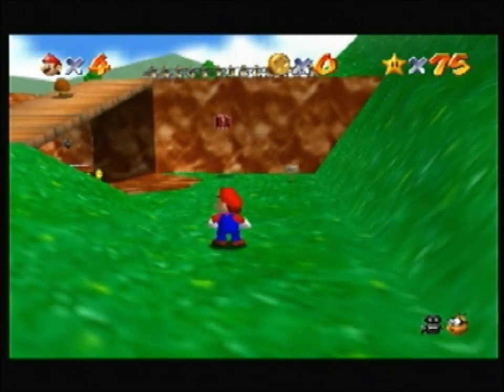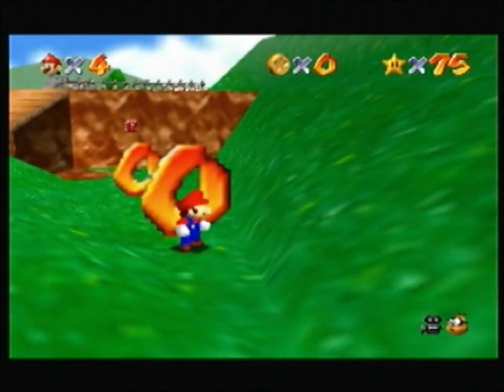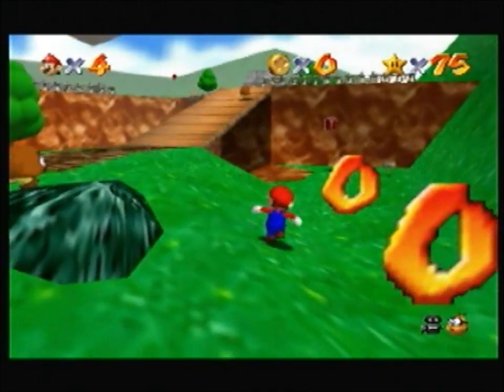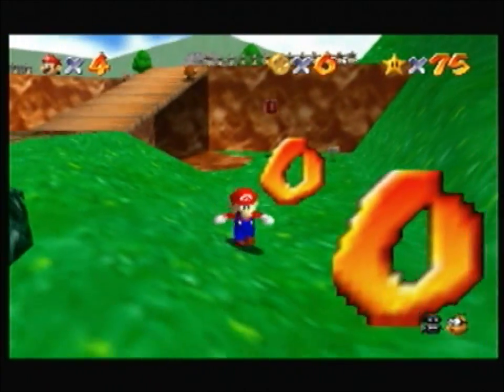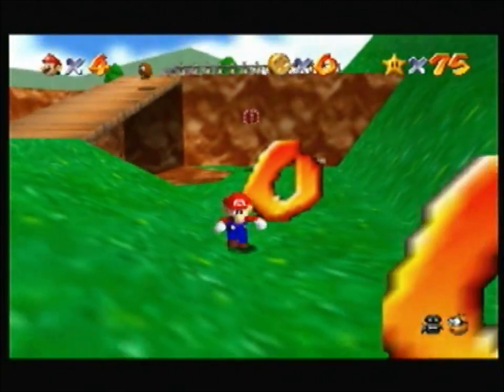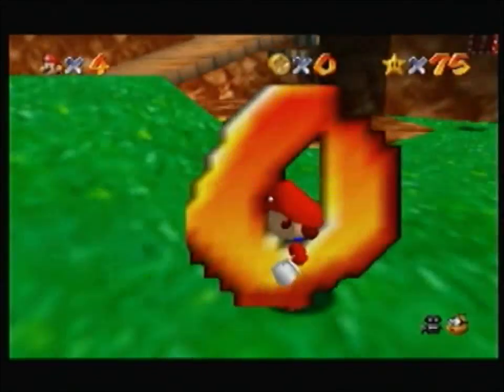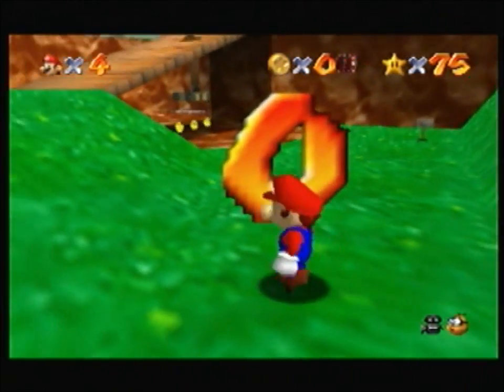Right, so in the instructions it said D-pad up for portal one and D-pad down for portal two. That works - portal one... portal two. Still alive! And once you've gone through, let's try this out. Yeah, that works, and this one...